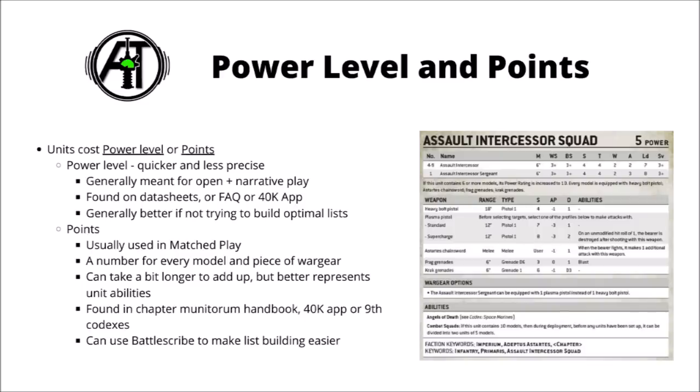At the moment, most of the points are found in the Chapter Approved Munitorum Handbook, which was basically where they rebalanced all of the points for 9th edition to account for the changes. You can also find them in the paid version of the 40k app, and when the 9th edition codexes start to come out, they will likely make some points changes and will supersede the Chapter Approved Handbook. For list building, I recommend Battlescribe to make things easier. It's a free app that crowdsources data from 40k, and it means you can see the points cost for each bit of war gear as you add it to the army, totalling it all up for you at the end. Games Workshop is supposedly bringing out some sort of Battle Forge on the 40k app, which will likely have similar functionality, but so far they haven't come out with that yet.